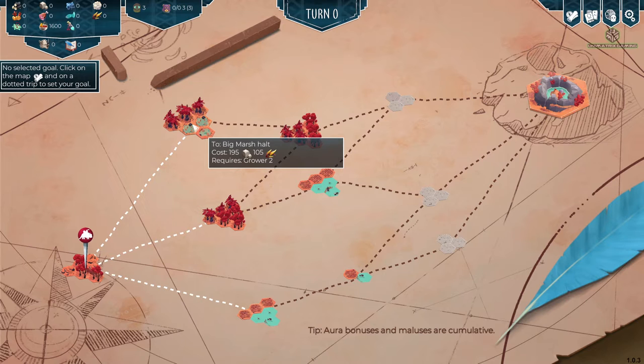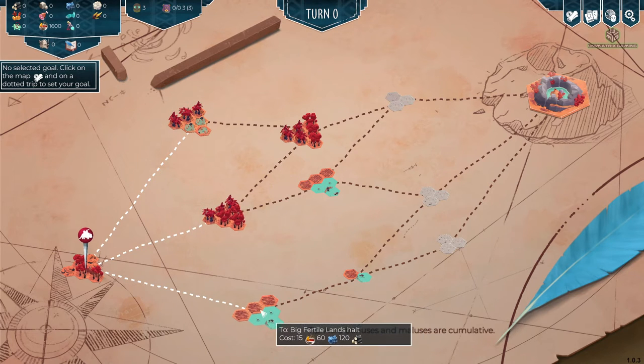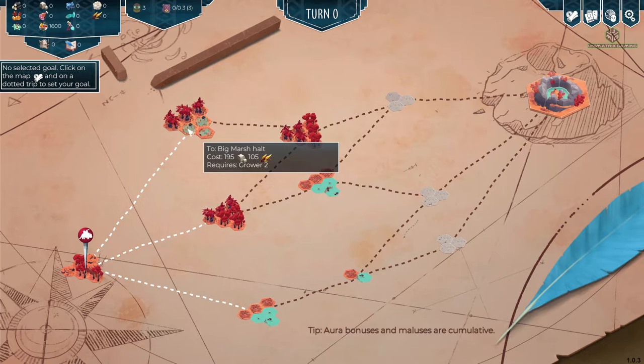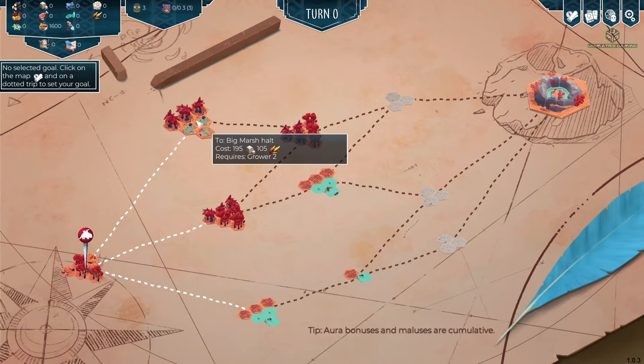To get to the next area we need 195 stone and 105 wheat crops. We also need rations, ore and peat wool. Over here there are rations, ore and wood but only a little bit. Let's see where the paths are afterwards. I think we'll go to this one, as we need to make rations - that's quite involved doing the rations straight off. Let's do this one.